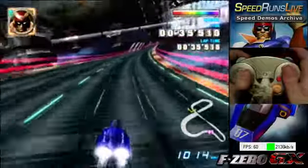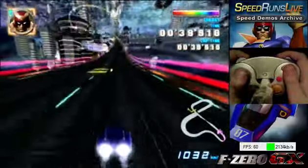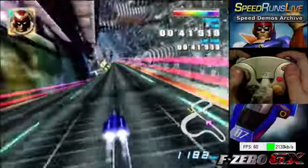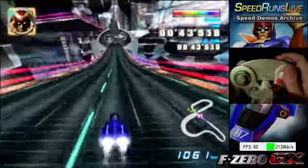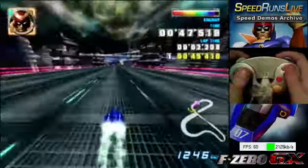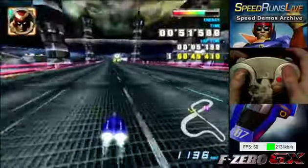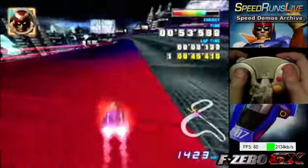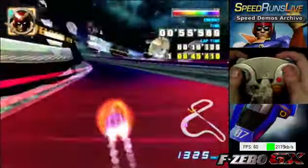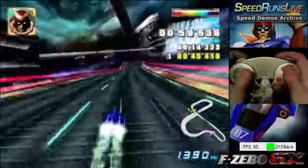MT boosting is momentum throttle boosting — using momentum throttle optimally with boosting. When you're going real fast at high speeds, you want to let go of A for less speed loss. Above a certain point, you only want to hold A if you're boosting.